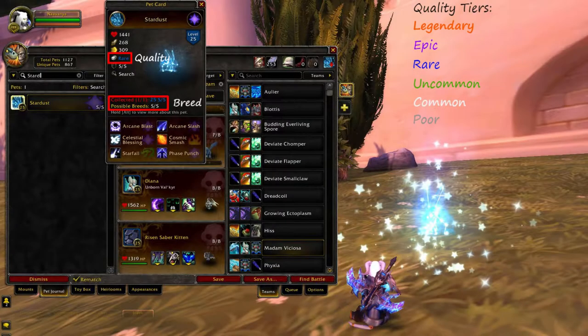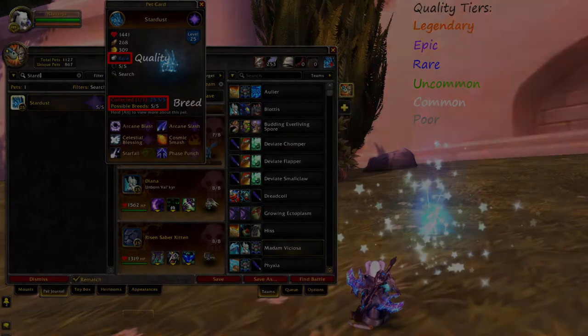Pets come in 6 different quality tiers with Rare being the highest obtainable quality, as well as many different pet breeds that affect a pet's stats. To find out a pet's breed, the best add-on to download is Pet Battle Breed ID, which I'll link in the description below.